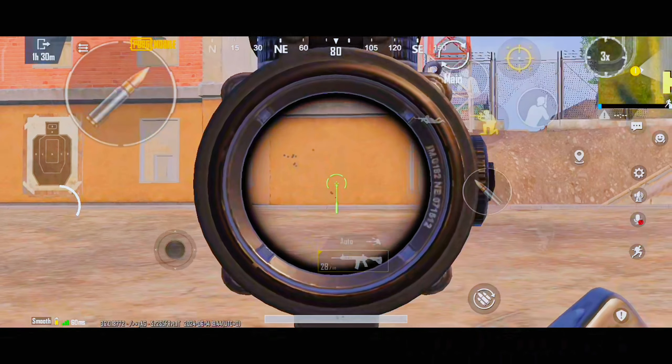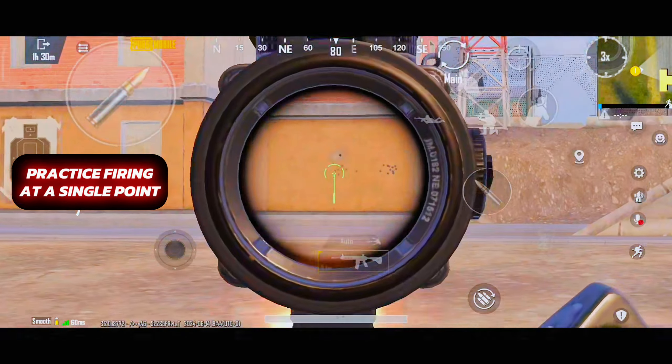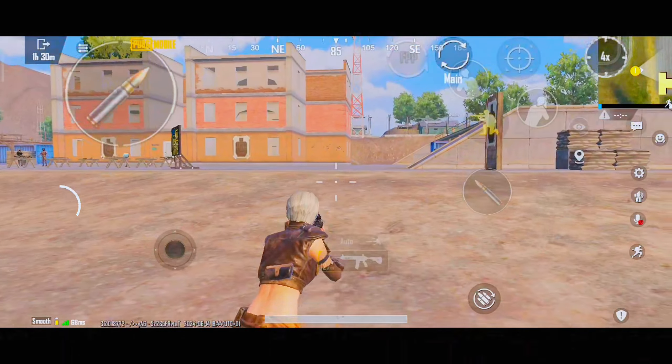You should be able to direct your aim at one precise location without any huge bullet spread. Practice this with every scope. Make sure you can spray at one point with minimal bullet spread.